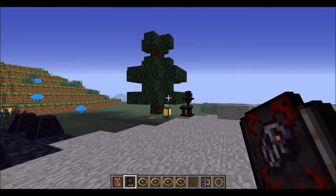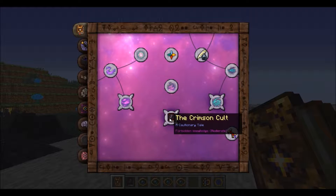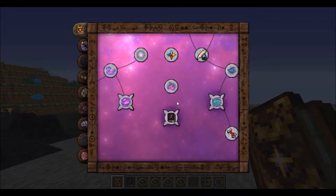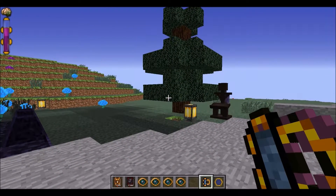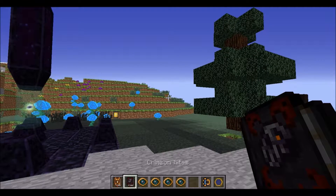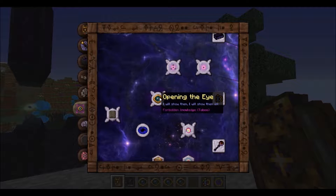Now if you read it, not much happens. An entry opens up in the Thaumonomicon here, but not much happens unless of course you have your sanity meter all the way full. If you fill it all the way up to the top, the little brain at the top will crack, and that's what lets you know that you're in the special magical madness place. In which case, reading the Crimson Rites will open up this research.